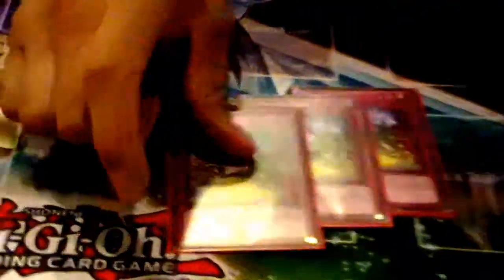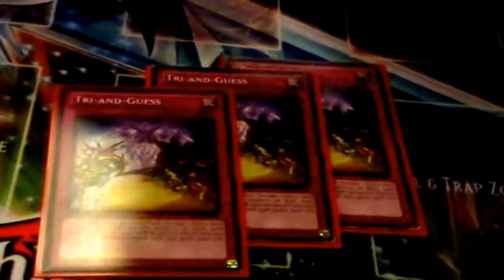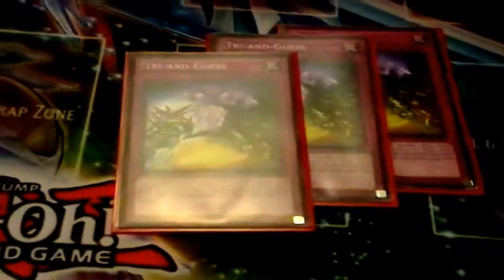For the traps, you got 3 Try and Guess. This is a really hard card to get — it's only a one-time print from a Premium Origin Booster Pack, which is difficult to find. What it does is, if each player has an extra deck, you declare one of the 3 types — Xyz, Synchro, or Fusion — and the player who has the most of that type gains 3,000 life points. That's the one for the traps.